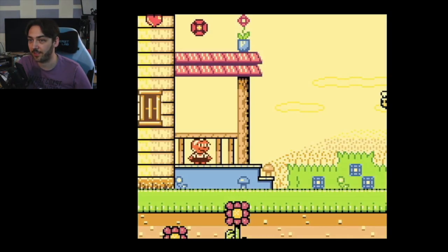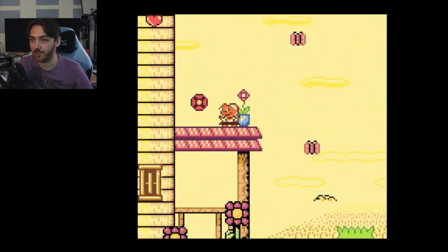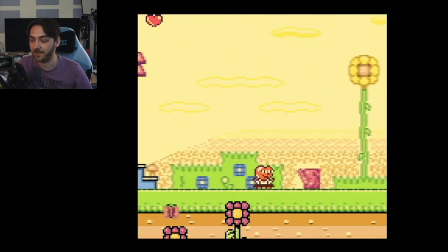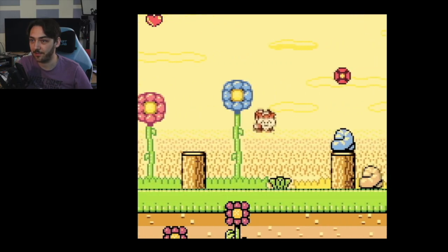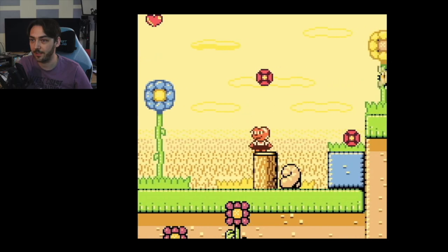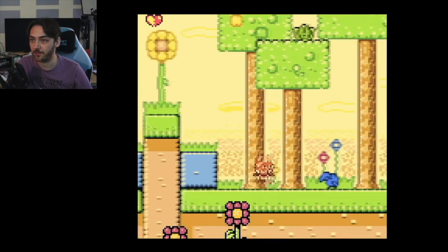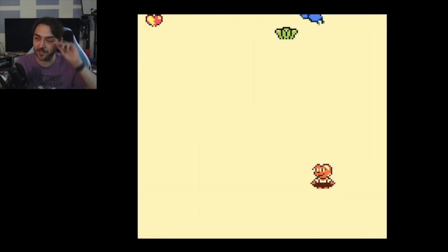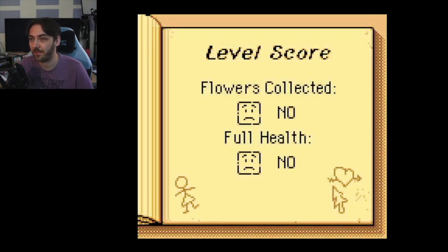Going back to the farmhouse — it's a different level, maybe some sort of intro level. You can jump on that bee to get up there, and you can shoot in the air as well. You can find health by digging up some of the flowers. I can see this being quite good for people who want to try and 100% the levels — I got no full health and missed a flower.